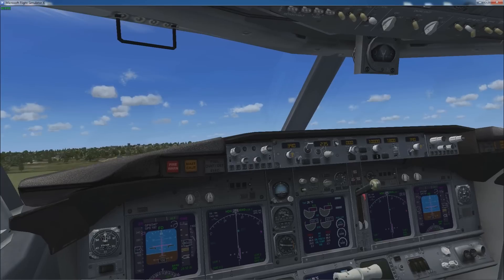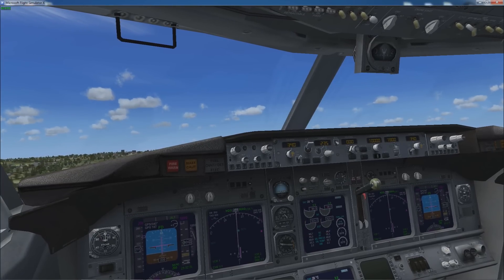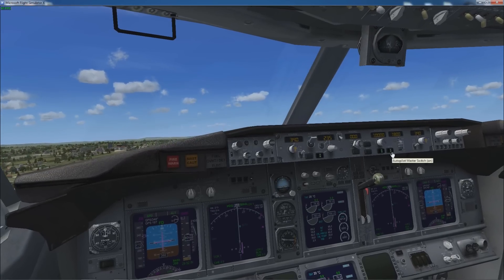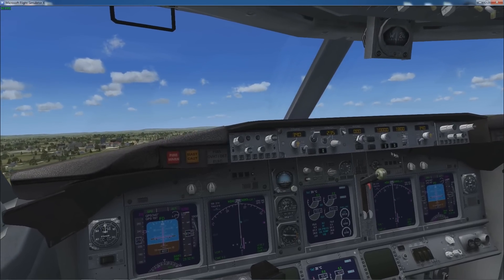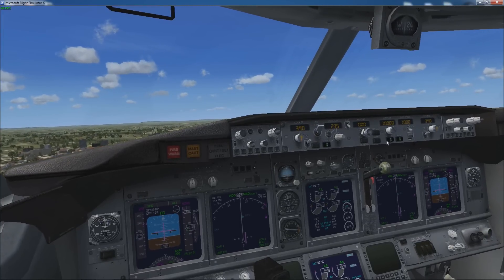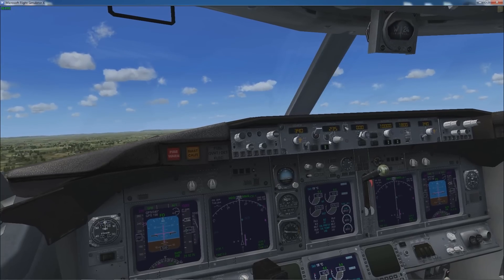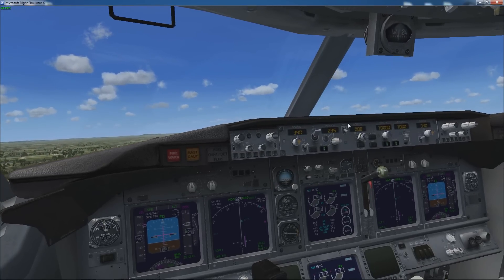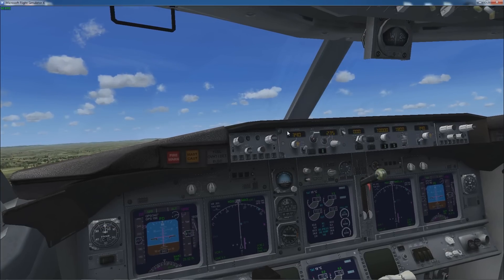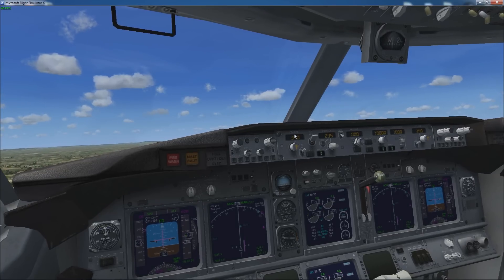G for gear up. Should have pulled back a little bit harder — pull the throttle down a little bit. Then we want to put our speed hold on, our altitude on, and our autopilot master switch. So now this is going to do the altitude for us and it's also going to do the speed which is just starting to pick up now.